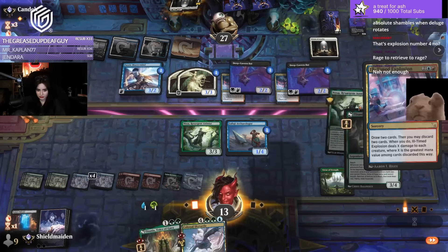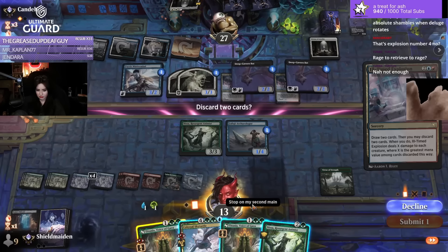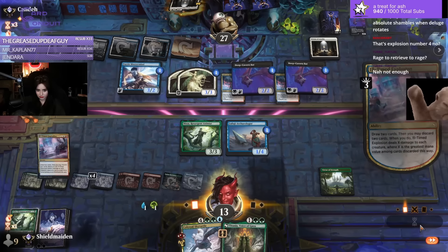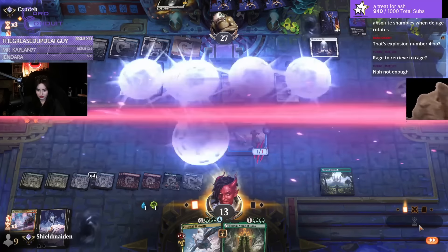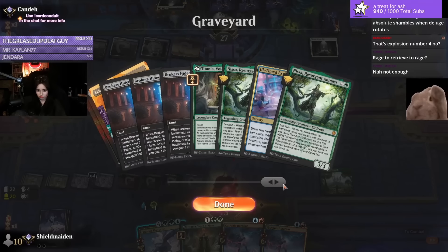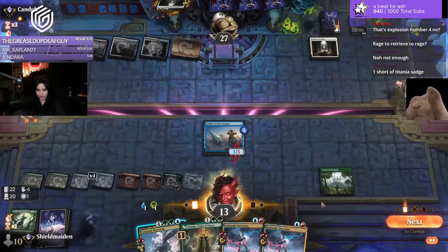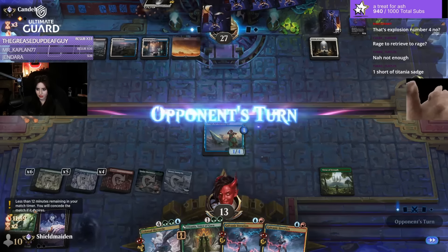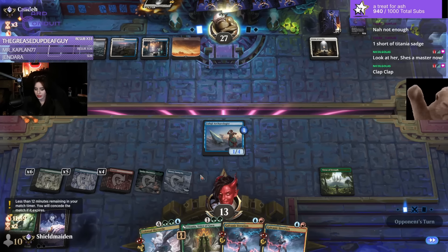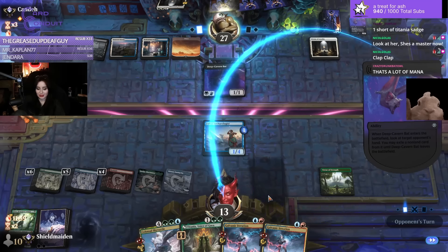Virtue. Explosion. Discard Tanya and Nissa. We got some of those. I have 12 minutes. So we're just looking for World Soul's Rage — we have four copies in the deck right now. She's a master now — I'm learning. A rewarding experience. But yeah, we have all the mana in the world now, which is kind of a vibe.